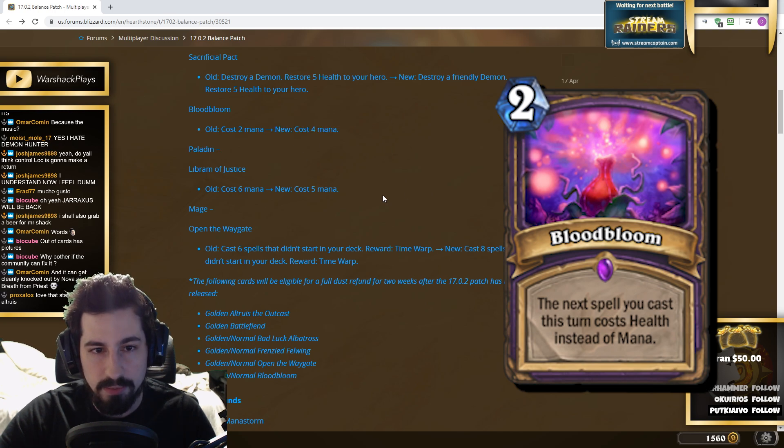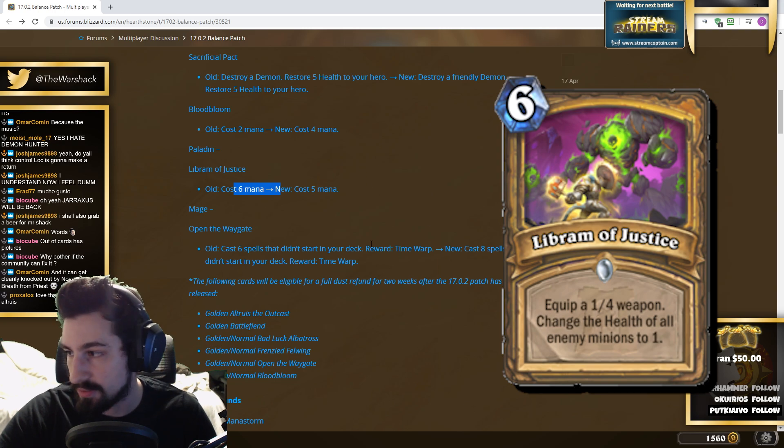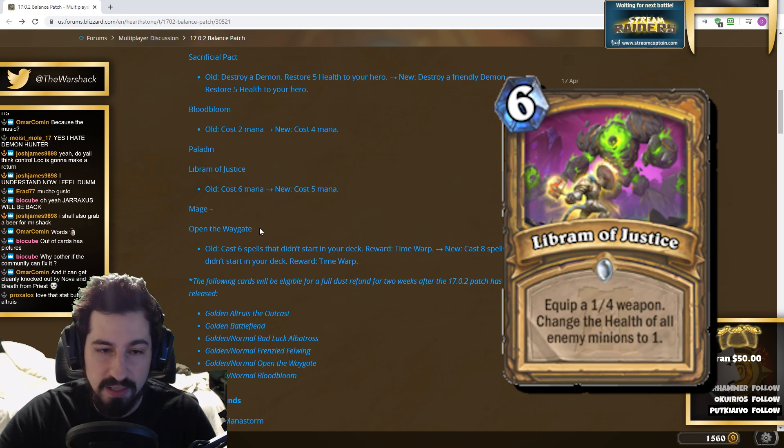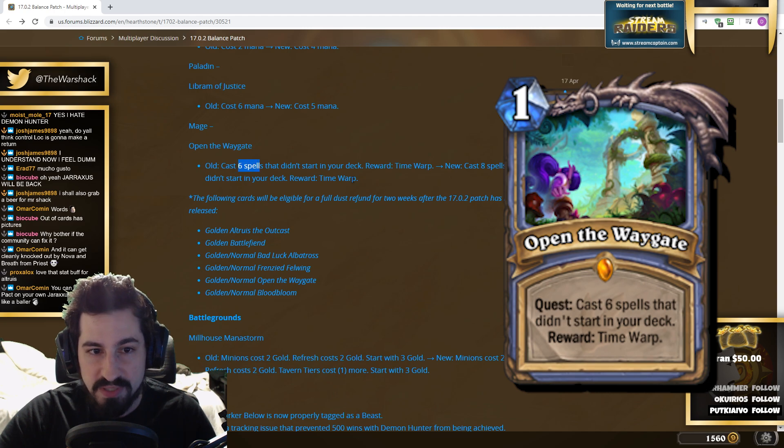Blood Bloom — the only people playing this card are playing Wild. There's no more OTK C'thun; it's a little harder to pull off now because you have to discount more cards. Lich King of Justice costs five mana now instead of six. Five mana the card is still good — six mana it was still good because the card is discounted anyway, and most of the time after one discount it goes to four mana, which is the same cost as a card with the same ability.